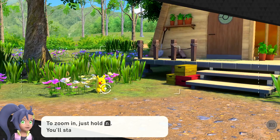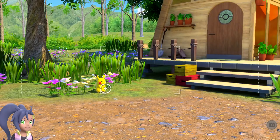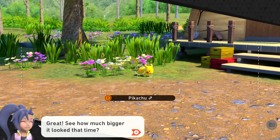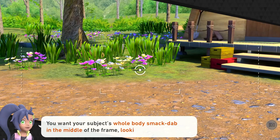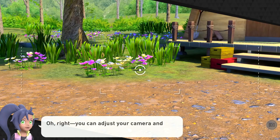Times like this call for zooming in! To zoom in, just hold the ZL button. Try snapping a photo of Pikachu looking nice and big! So zoom in just like that, and boom! Beautiful! That looks much bigger. I want your subject's whole body smack dab in the middle of the frame, looking big! Looks like you've already gotten the hang of using your camera! You're doing great! Thank you!